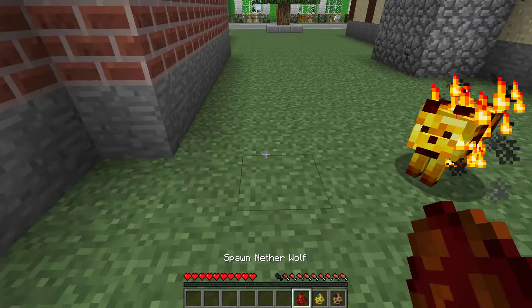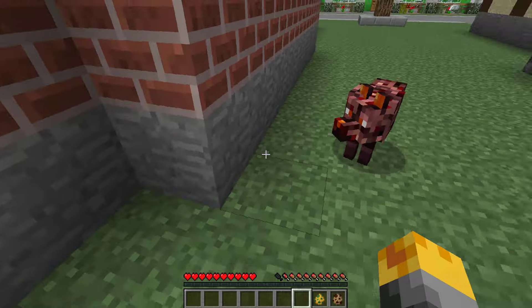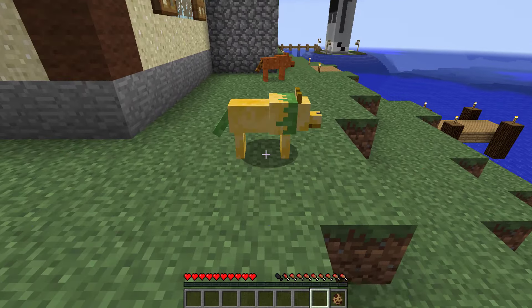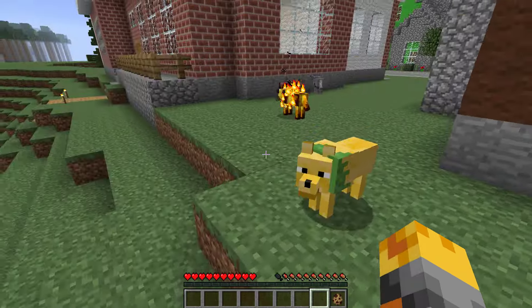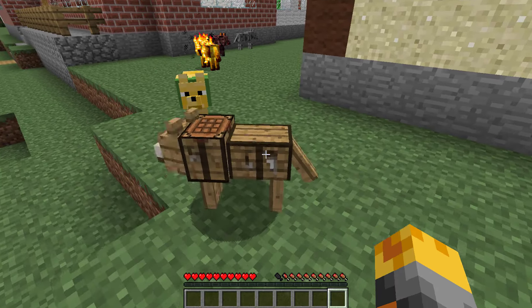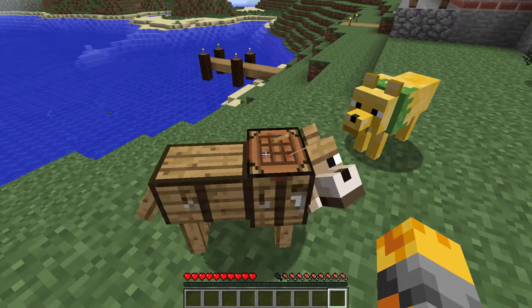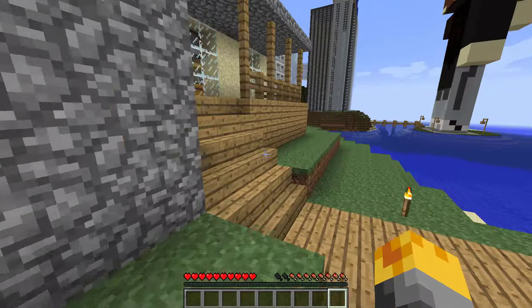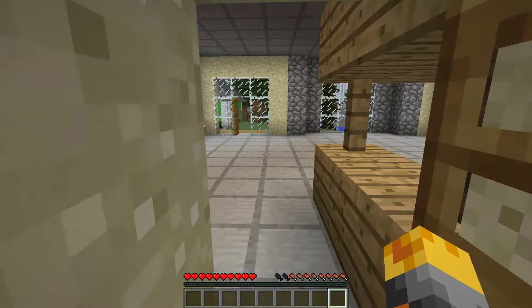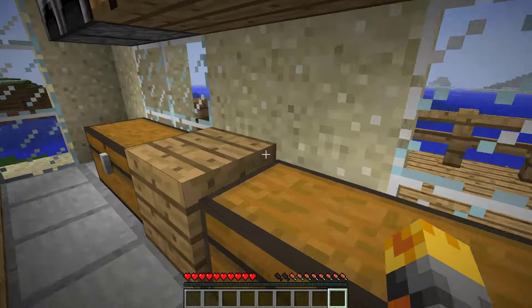We also have the nether wolf — not bad, Mr. Lava Eyes! And let's go to spawn the sunflower one — so cute! And let's spawn the crafting table wolf. Look, can we craft something on him? We can't, but look — he's got the crafting recipe on his back! This is so amazing.